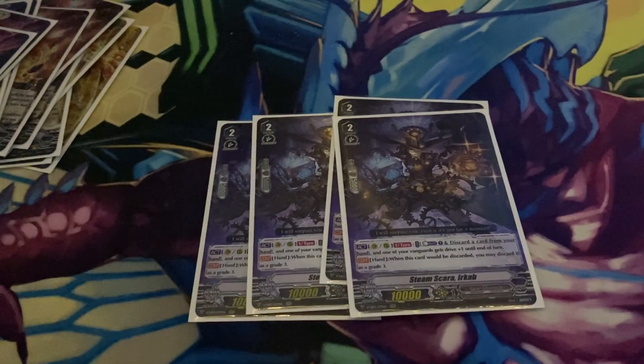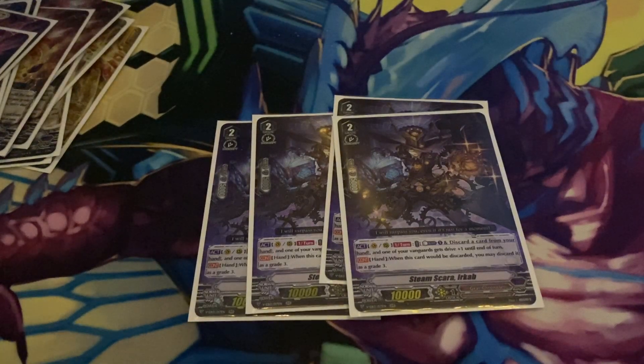Next, we play four Steam Scara Urkhab — I probably butchered that name. Act once per turn, counterblast one, discard a card from your hand, and then one of your vanguards gets an extra drive. And then it has a continuous ability where, when it's in the hand, you can discard it as a grade three. That's really good because we're only playing five grade threes, so if we need a quick stride, we need to discard this. The counterblast one and discard one to get the extra drive really helps a lot, because then Chrono Tiger Rebellion will be swinging for, in theory, 35,000 power and quadruple drive, which would really help especially with the extra built-in crit.